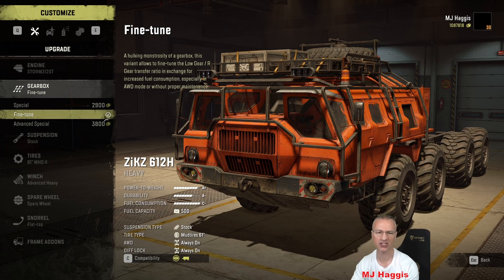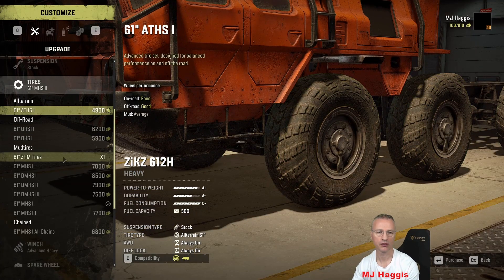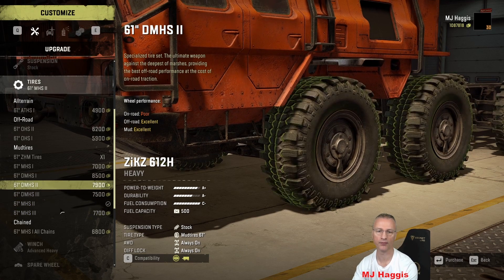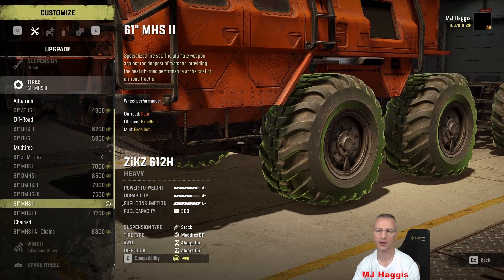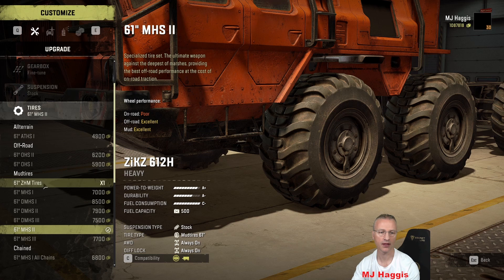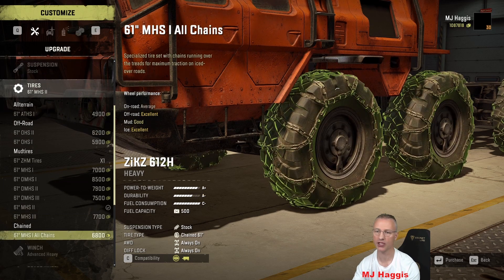There's a choice of one suspension — stock, no active suspension, no raise, nothing. This is probably going to be a prime candidate for modders to totally max out. Tires have quite a decent range. They're all rated excellent, excellent, and poor, so basically pick the one you like the look of best. The off-roads come with chains, which is nice.